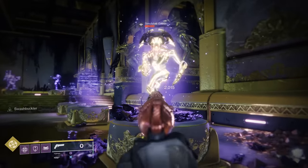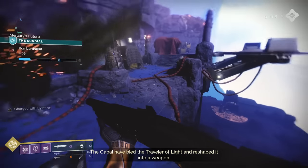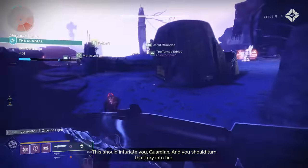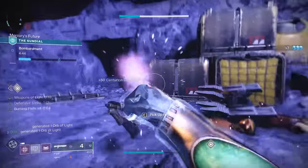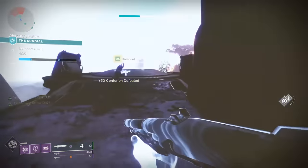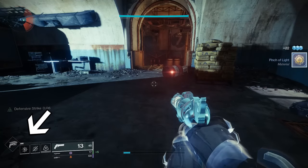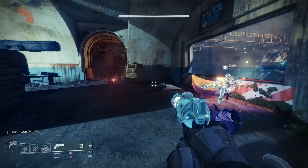I used the melee/sword kill orb of light generating mod in the Sundial and was pretty underwhelmed, costing 8 energy across 2 armor pieces. It resulted in a couple of extra orbs of light being generated every once in a while, and that's with a build designed around melee kills specifically. I could have used something like an intellect mod and a grenade mod instead. We're so strong already that a few extra orbs here and there are not really going to make or break anything.